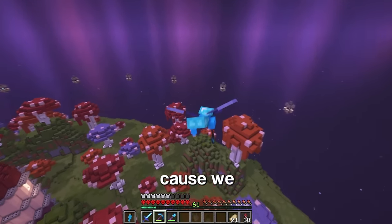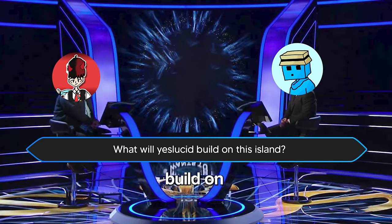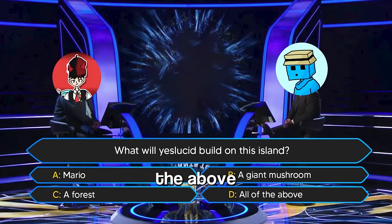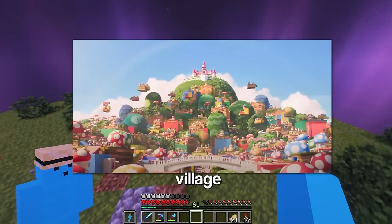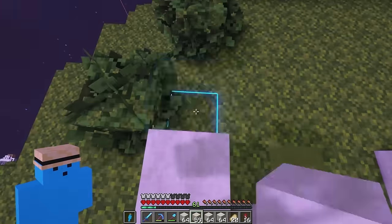It's not done yet because we've got some more islands to build. What will Yeslucid build on this island? Is it A, Mario; B, a giant mushroom; C, a forest; or D, all of the above? I have no friends. Trick question — it's none of them. I'm gonna build these mushroom village houses that you see in this shot. Without further ado...